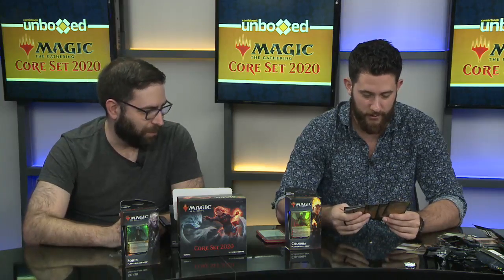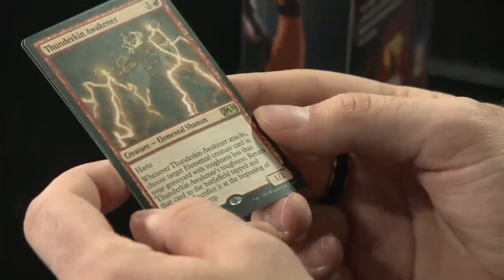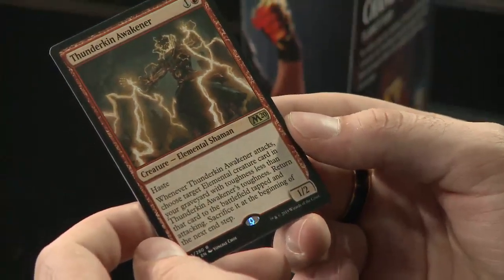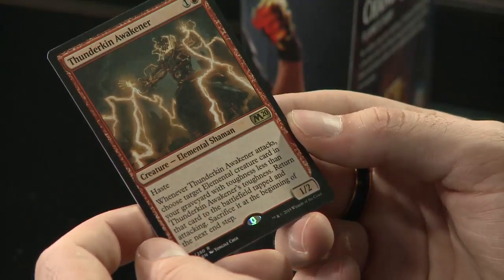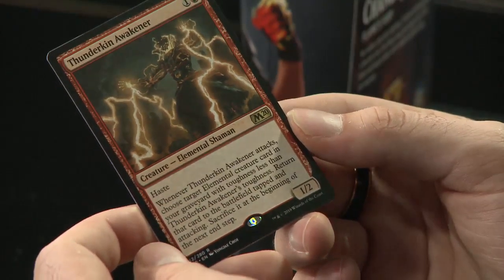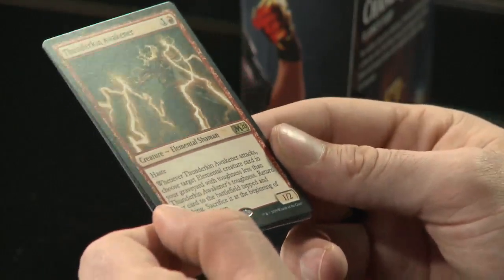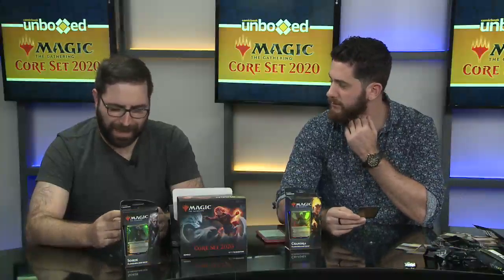We have two rares in this pack! Thunderkin Awakener costs one red and one to play. It has Haste. Whenever Thunderkin Awakener attacks, choose target elemental creature card in your graveyard with toughness less than Thunderkin Awakener's toughness — return that card to the battlefield tapped and attacking, then sacrifice it at the beginning of the next end step. Similar to what Dreadhorde Arcanist did in the last set, this would be good for elemental decks, of course, because it's elementals.